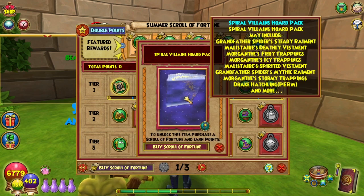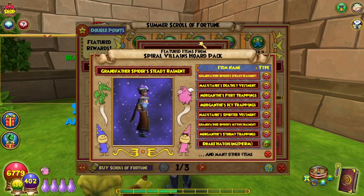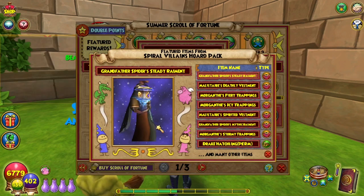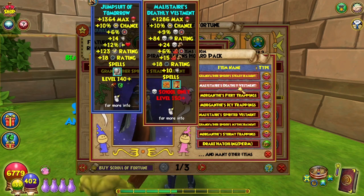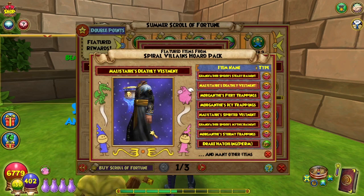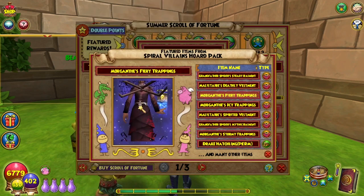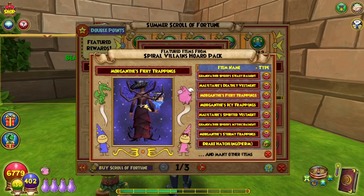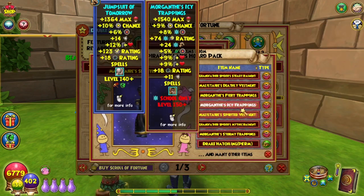655 points is Spiral Villains Horde pack — pack inspection! Look at this. They're showing Grandfather Spider's Steady Rhyment — nice, it looks really cool. Malastare's Deadly Vestment — I love the dragons on there but those eyes are creepy. Morgenth's Fiery Trappings — ooh, nice. We get the spider things and little thingy-thingies. I wonder how this looks on guys. Hopefully they can wear the exact same thing. The female character has Malastare's and Grandfather Spider's gear on — and just another version of it. So that's level 150.